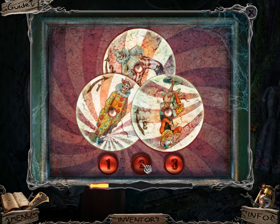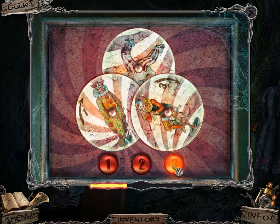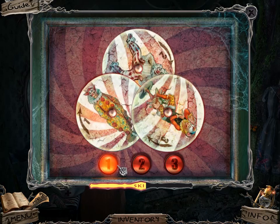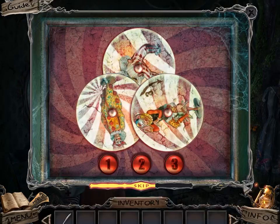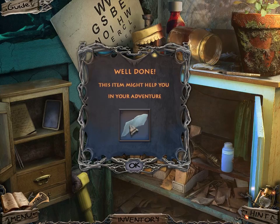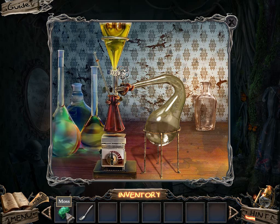Match the pattern on the box — I imagine all these clowns need to be facing right side up. Almost a good job there with number two. That gives me a piece of broken glass, which maybe I'll use over here to get the moss.